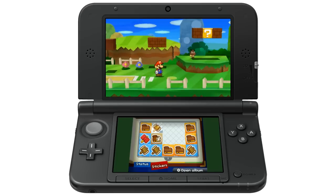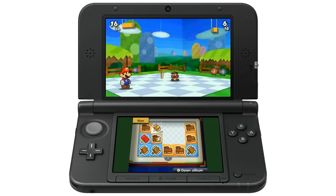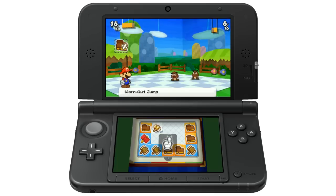The Paper Mario series has been interesting because each one takes a completely different approach to combat. You still have the real-time action here, but your attacks are tied to stickers, which are one-time use items. You've got a little scrapbook at the bottom. It seems extra weird at first, but it's kind of cool.